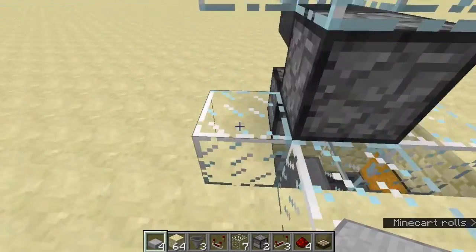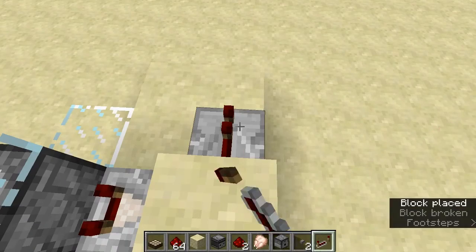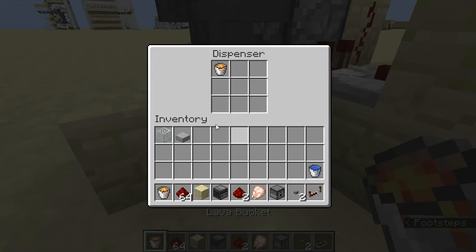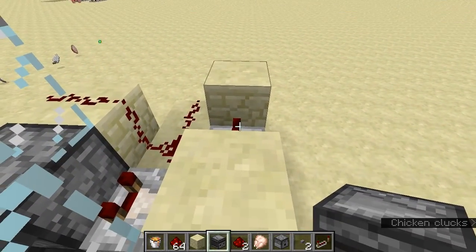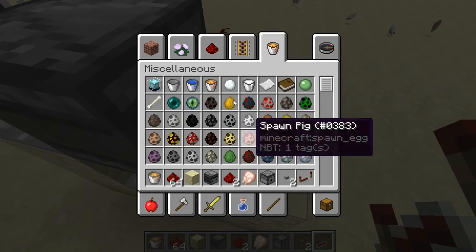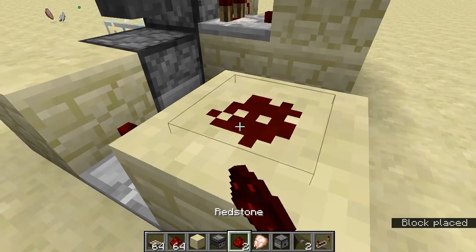Now we have something. Then break this thing and place a redstone comparator, a block, a repeater on zero ticks. Block, another block right in here. Redstone, redstone, redstone. We need to place a lava bucket — okay, I already placed it. Now get your observer, place one right in here, one right in here, and one right in here. Between them place a repeater on one — four ticks. Right in here. Place your daylight sensor. Then block, block, block, block right in here. Then repeater, redstone. Get done.